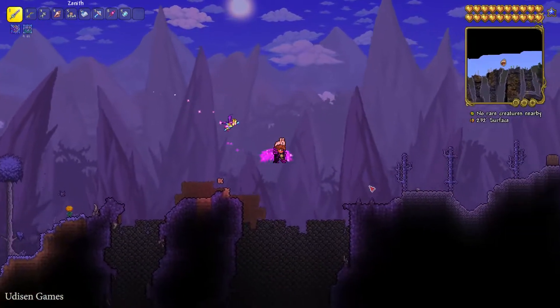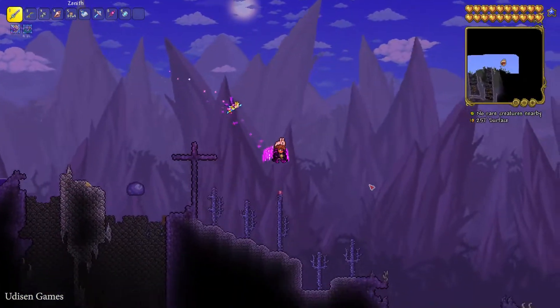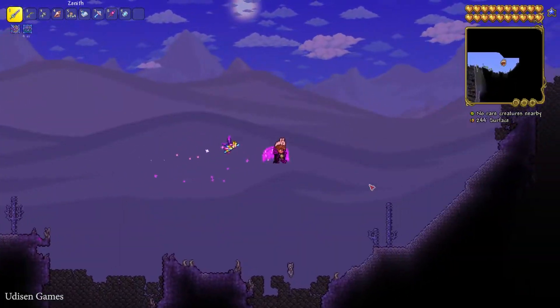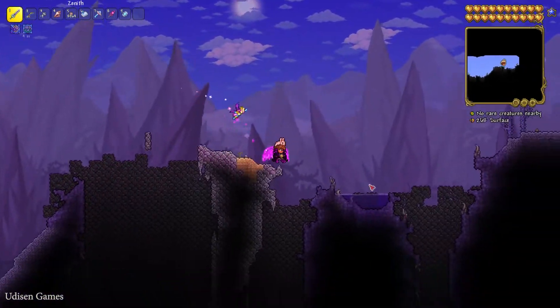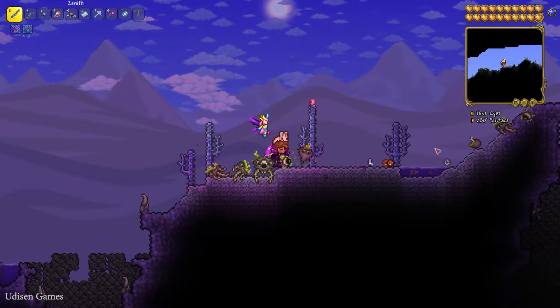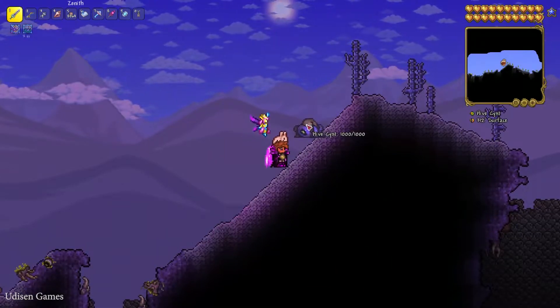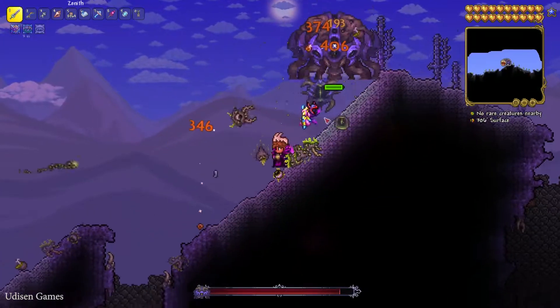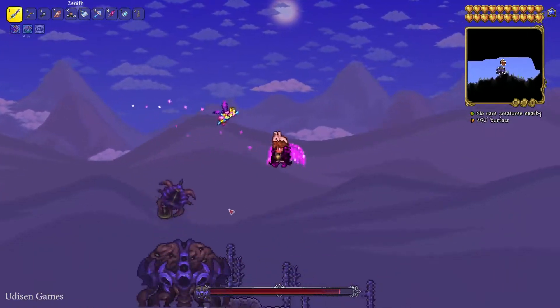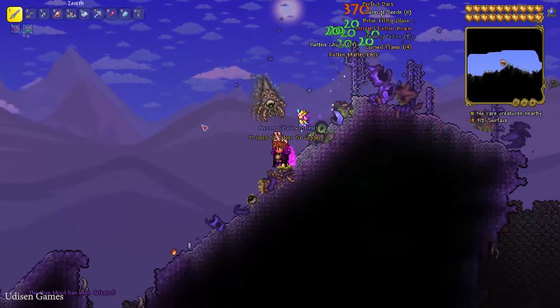Way number one to obtain this boss: explore the surface of the corrupted biome very, very carefully. You must find this creature which sometimes spawns on the surface of the corrupted biome — it is the Hive Kissed. Kill this creature and the Hive 5 boss itself will arrive. It fires around, lurks around — kill this boss.